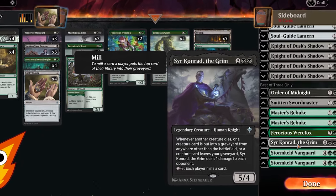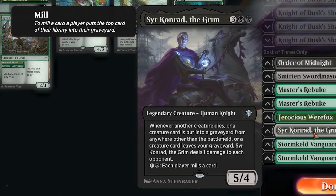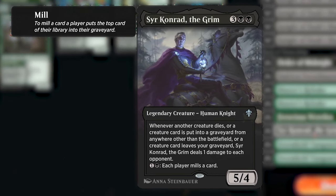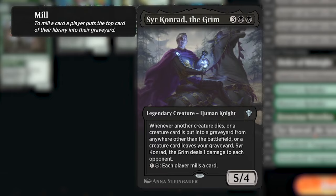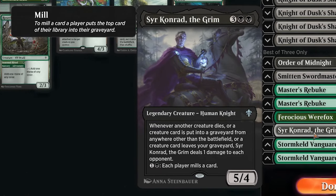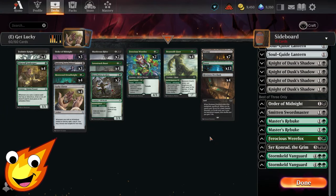Finally, the sideboard includes Sir Konrad the Grim — a five-mana 5/4 Human Knight that deals one damage to each creature whenever another creature dies, a creature card is put into the graveyard from anywhere other than the battlefield, or a creature card leaves your graveyard. For two mana, you can also mill a card. This does a lot, and against decks running graveyard shenanigans, Sir Konrad can be a great hoser.